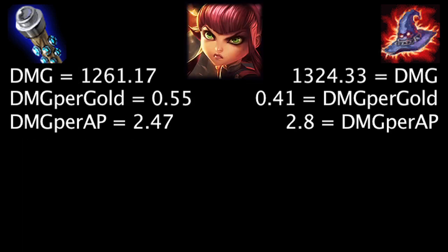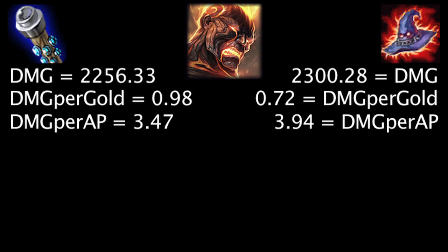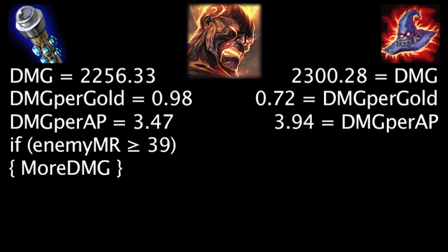On Annie, at first the Death Cap will deal 63.16 more damage, the Void Staff will grant 0.14 more damage per gold, and the Death Cap will deal 0.33 more damage per ability power. Against 53 magic resistance, the Void Staff will deal more damage than the Death Cap. On Brand, at first the Death Cap will deal 43.95 more damage, the Void Staff will grant 0.26 more damage per gold, and the Death Cap will deal 0.47 more damage per ability power. Against 39 magic resistance, the Void Staff will deal more damage than the Death Cap.